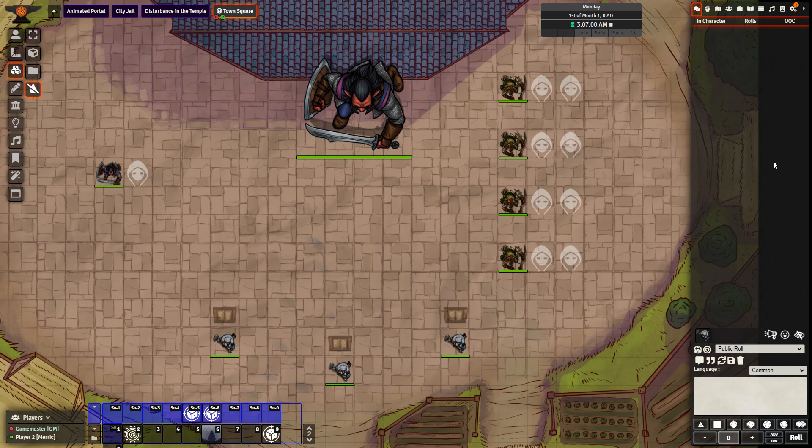Hello everyone. In today's video we will be using Trigger Happy to trigger various FX effects. I will be using Trigger Happy, The Furnace, FX Master, as well as Token Magic. I will also be using animated assets from J2BA, so go ahead and give them a look as well — I will put them down in the description. Let's go ahead and get started with what we can do.